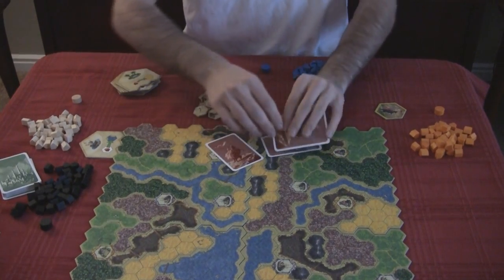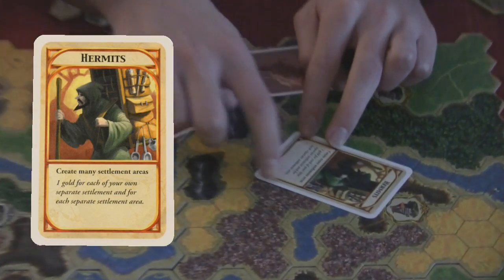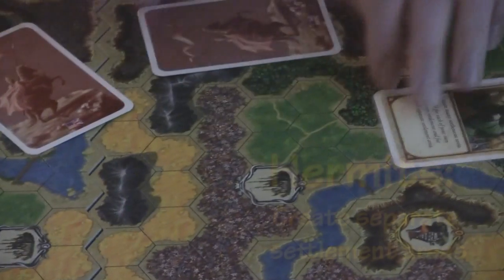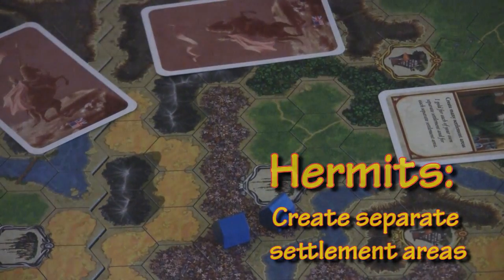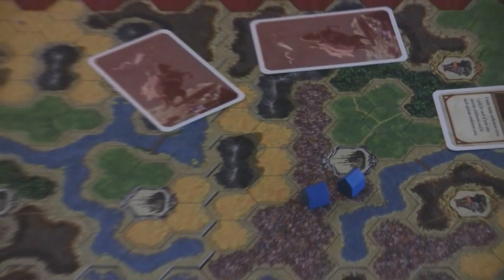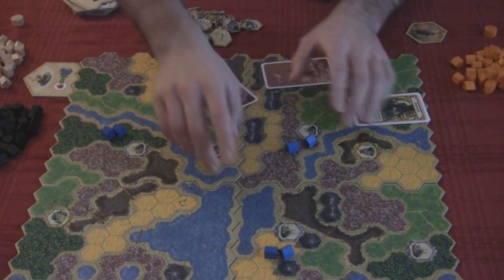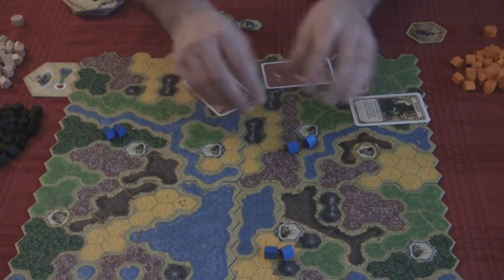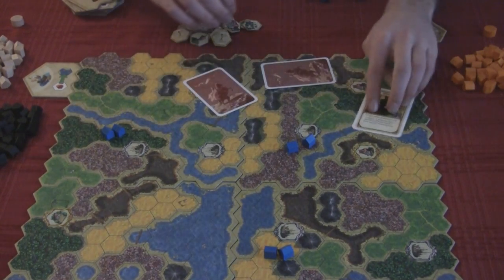So our goals for this game are: Hermits — create many settlement areas. That means if you have settlements here, here, and over here, you get three gold points for each separate settlement group that's not connected. So you just don't want your settlements to be continuous — that's what Hermits is.